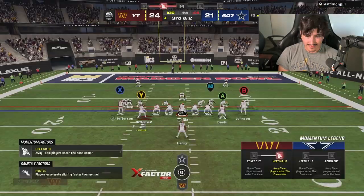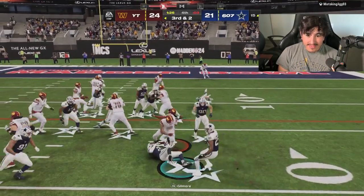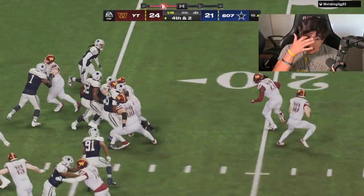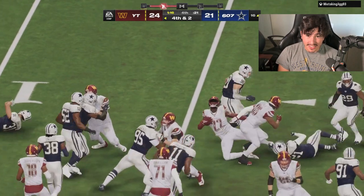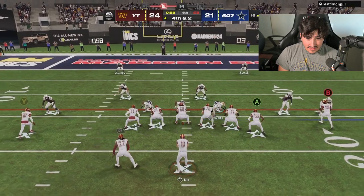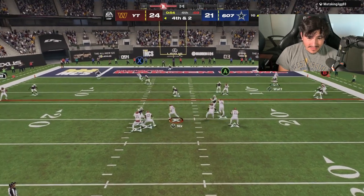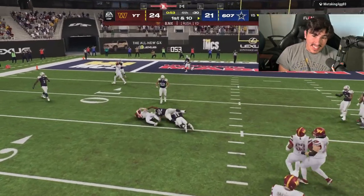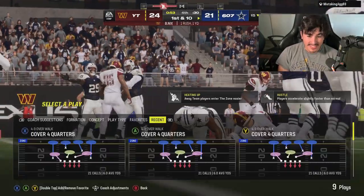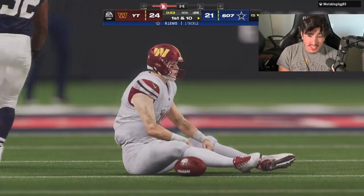Let's do a passing play. We didn't get that first down but chew as much clock as we can. He put a QB spy too. Alright defense, it's up to you — he's got 53 seconds and three timeouts.